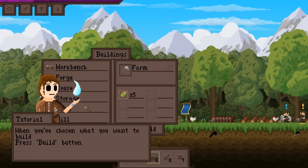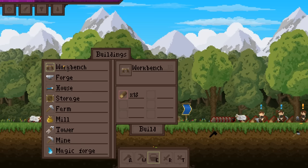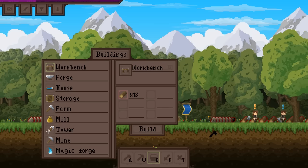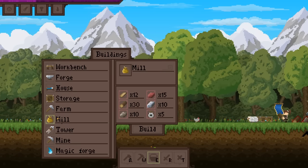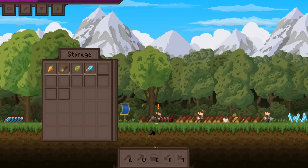Buildings! Building window — use your mouse wheel. So we can do a workbench, a forge, a house. Let's start with a workbench. It'll show up green if we have enough.